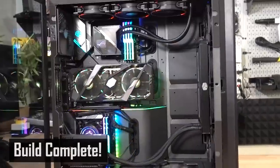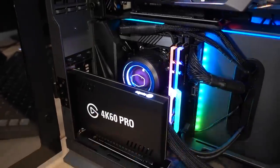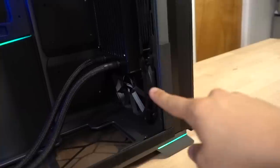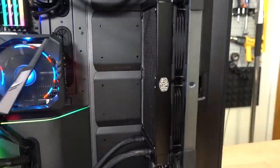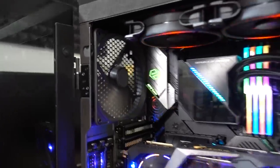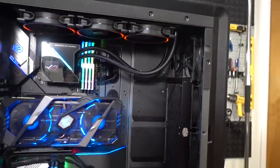It's looking pretty good — very beastly. You might have noticed that the memory changed on the streaming PC. That's because the system was acting up initially, so I did some memory troubleshooting. It turned out to just be a BIOS update that was needed, but I like the way this kit looks better so I left it in there. It's still 16 gigs, actually a little bit faster at 3200 speed. I did find those Noctua fans that belong to our Ryujin cooler — I only found two of them though. So I put one down here and one up top at the intake.